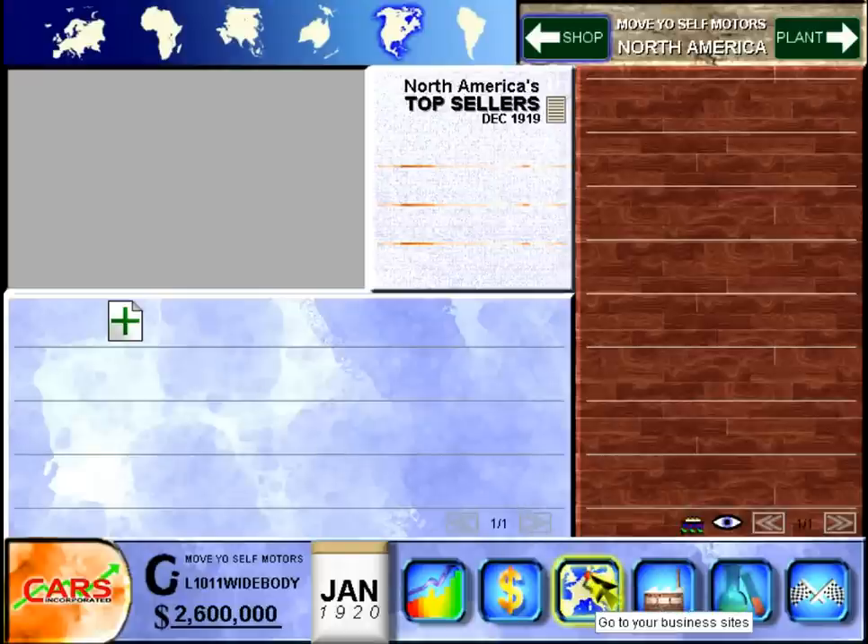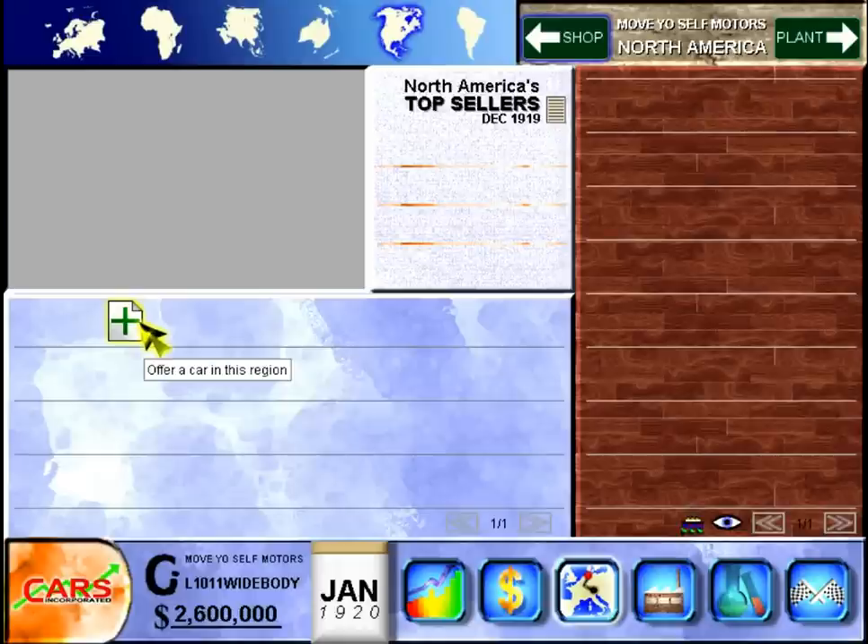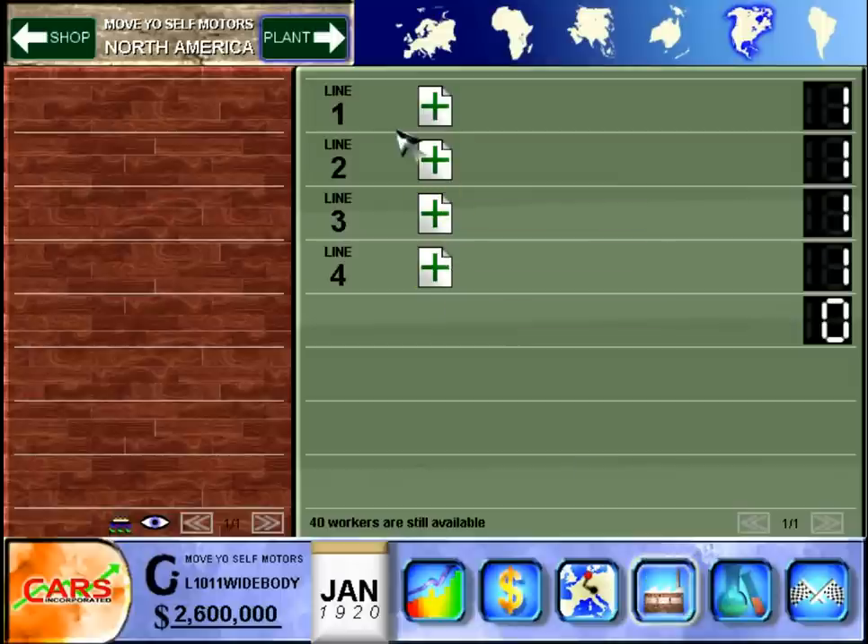Here is our business site — this is where you sell cars, where you offer a car in various regions. And here's the factory, where you have different production lines. The interesting thing about this game is that you actually have to produce the components separately, which is interesting. I'll get more into that. But first we have to go to research and development.